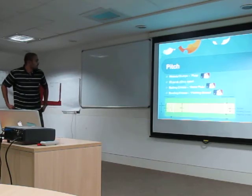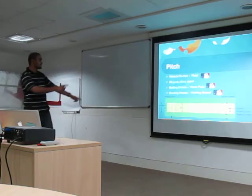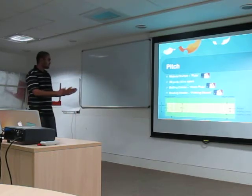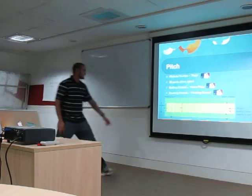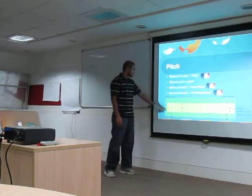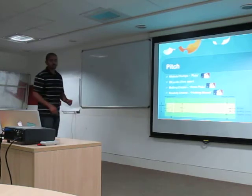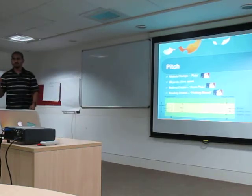Some more stuff about the pitch: on either end there are wickets, which are equivalent to a plate. It's 22 yards long. This is the batting crease — this is the bowling crease. The batting crease is home plate and the bowling crease is the pitching mound. And there are only two bases, not like four.